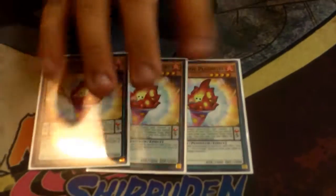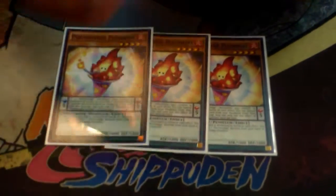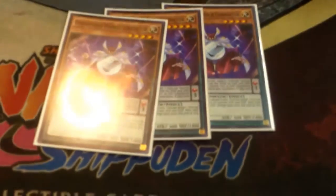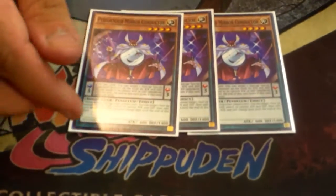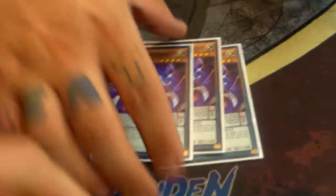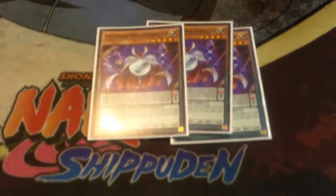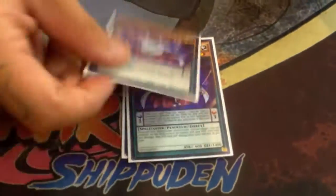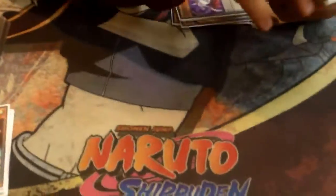Seven Spectres total? Yeah, just seven. And then for the Performage engine, I play three Plushfire. Plushfire is amazing — opening up Plushfire and Luster is very good. It's a really good first-turn play because you get pretty much King, Omega, and then like two scales out. And then I play three Mirror Conductor. I like playing three because it's a low scale that you can search with Damage Juggler. A lot of people play like two or one, but it's literally a searchable low scale — especially since you play a lot of five scales. Plushfire can summon it, and it switches attack and defense. It's a decent card.